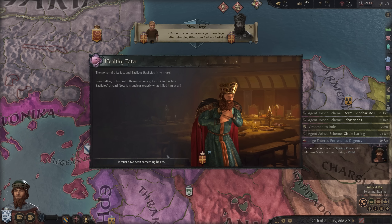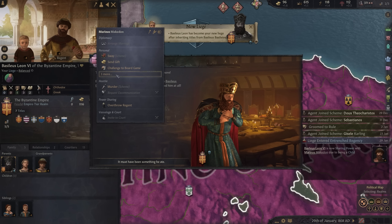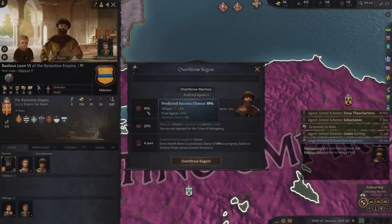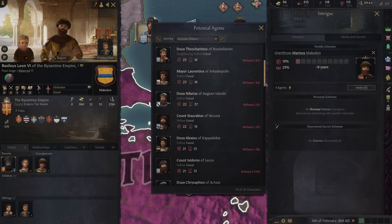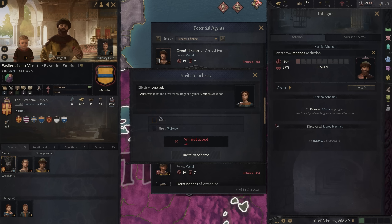Once that happens, you can make a move against the regent for the child — this will typically be their surviving parent or a fellow vassal — but if enough people are upset at the current regent or are bigger fans of you than them, it's only a matter of time before they're overthrown. This is a hostile scheme, so having hooks, friendships, or good relations with potential agents is a great way to get them on your side.